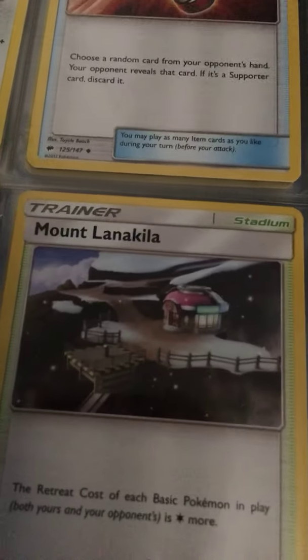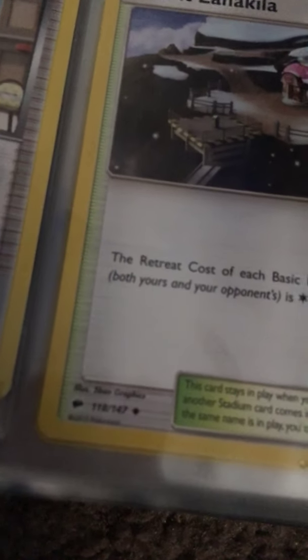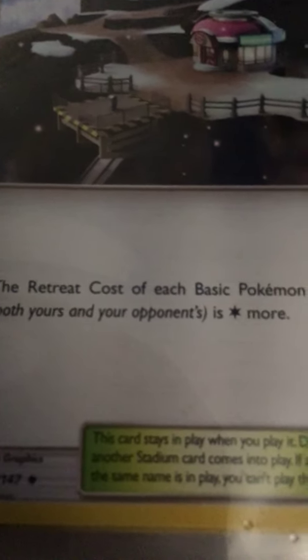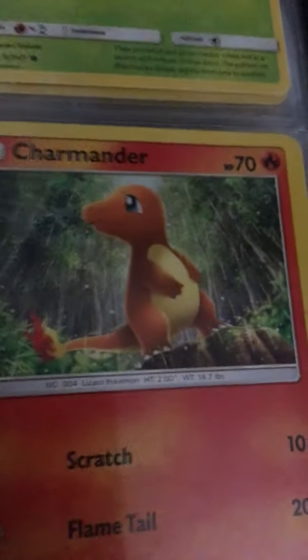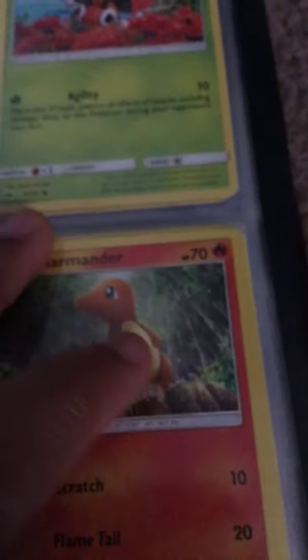Tierno — draw three cards. Mountain Land stadium: the retreat cost of each basic Pokemon in play — both yours and your opponent's — is reduced. Another Charmander. Yeah, I know what Charmander does. I'm going to have to organize him.